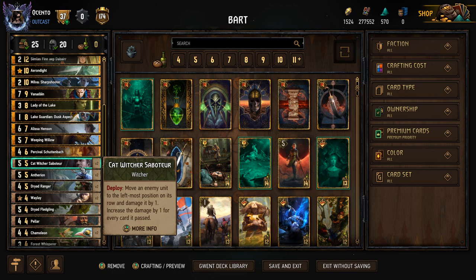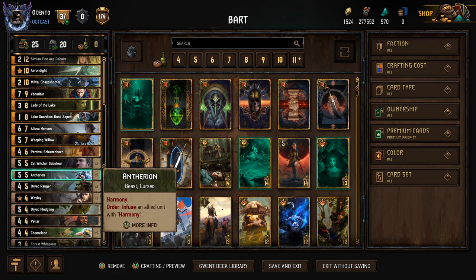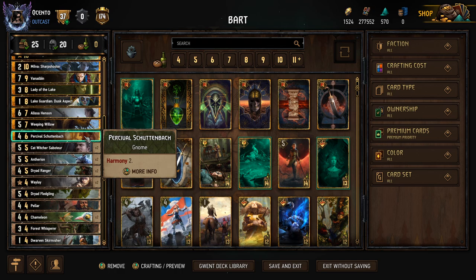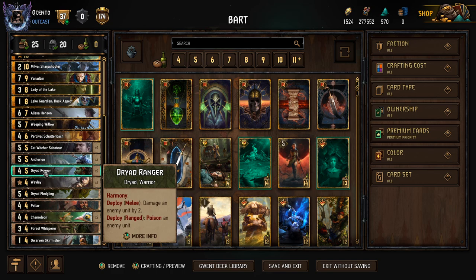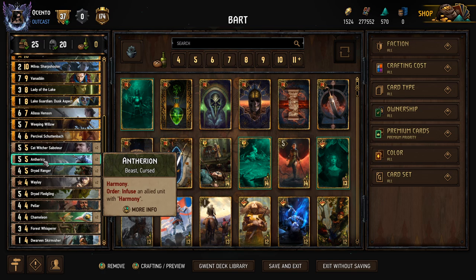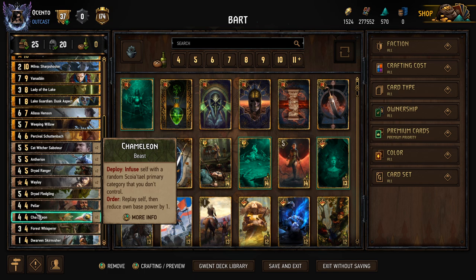We start off early in round one with harmony plays like Percival or one of the Dryad Fletchlings, then play additional tags like the Anthurion and other harmony units. In a perfect situation, Percival goes down, Fletchling follows, maybe we play a Dryad Ranger, take a Willow, and complete a Poison. Now we have a bunch of engines on our side. If you don't want to go gold-heavy, start with Anthurion and then towards the end of the round go take Chameleon.